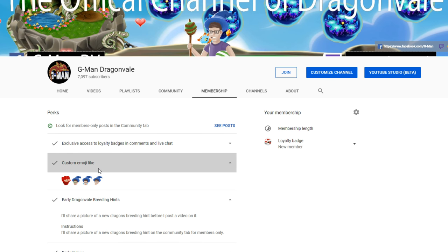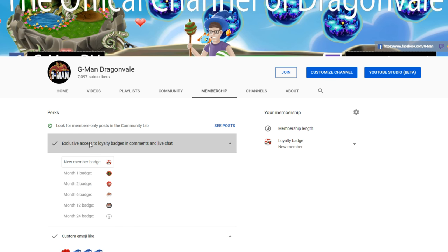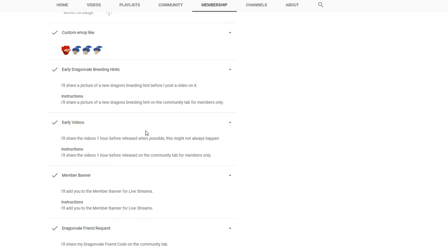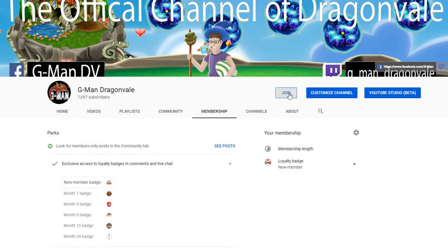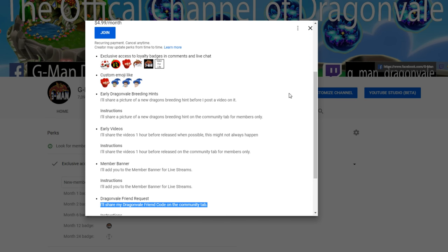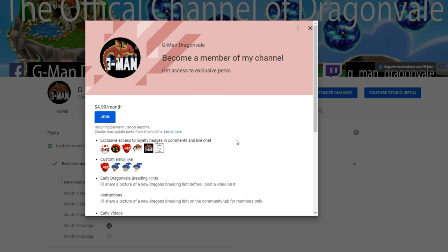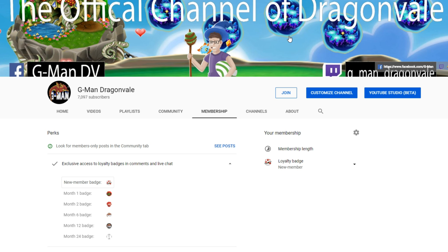The exclusive loyalty badges are also included, with one for being a new member, one for one month, two months, and so on. You can also see members-only posts in the community tab. You get all these cool perks for only $4.99 monthly. The big one is definitely the friend code — I think a lot of you guys want that. Hopefully you become a member — Gman out.